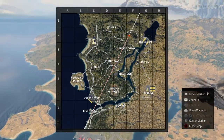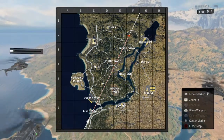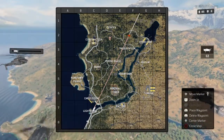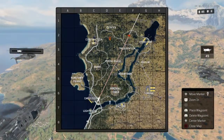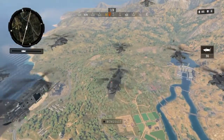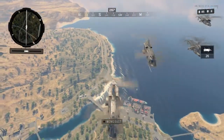So here we are dropping into our second round of Blackout. Still don't know where the best places are to go or what the strategies are, but I figure I'll go towards the edges of the map and try to play a little bit slower. Still getting used to menus and attachments.